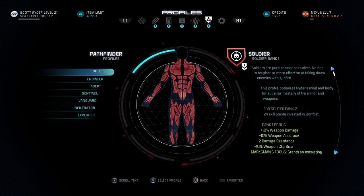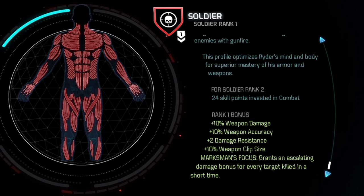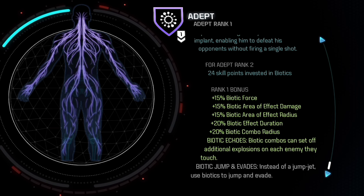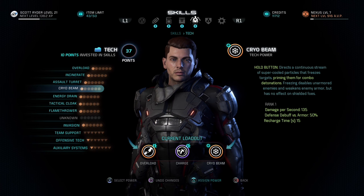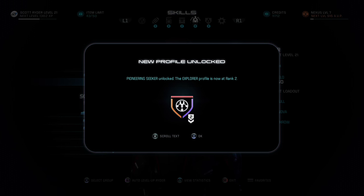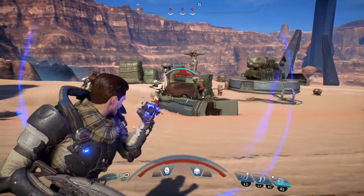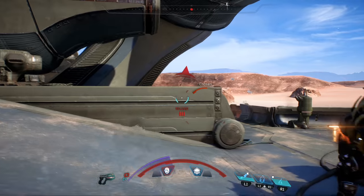It's easy to overlook them, but don't forget about profiles. The base use for profiles is the percentage bonuses they give. Soldier improves guns, Engineer improves tech skills, Adept improves Biotics — you get the idea. The best way to handle this is to pick the skills you want, and then assign the profile that fits the best. Profiles also increase in rank the more skills you invest in a tree. The really cool aspect of the profiles is the bonus abilities they give. Engineer adds a combat drone to assist you.